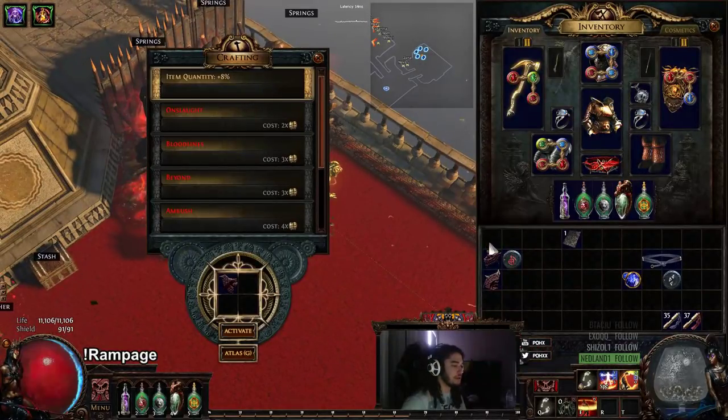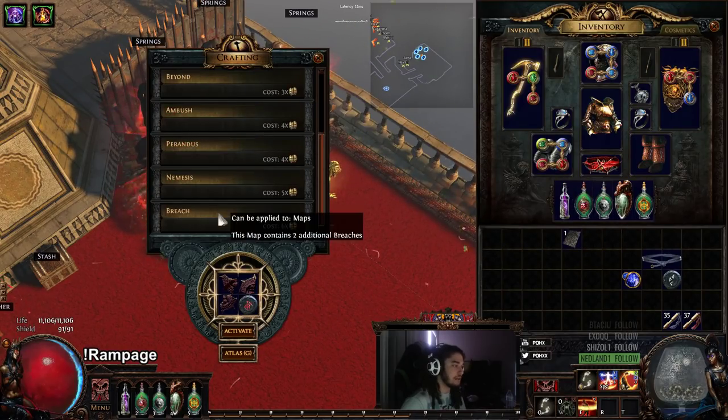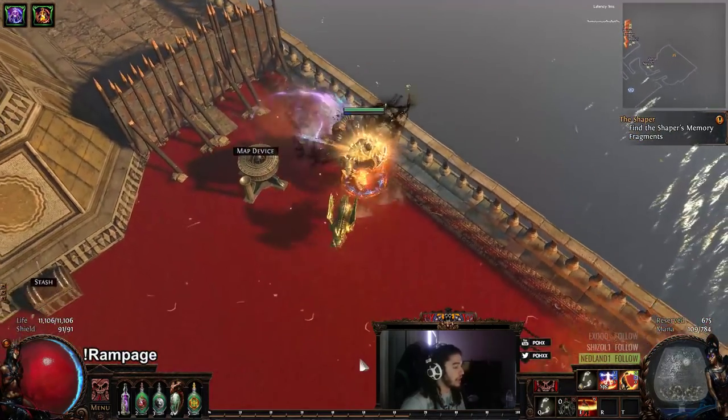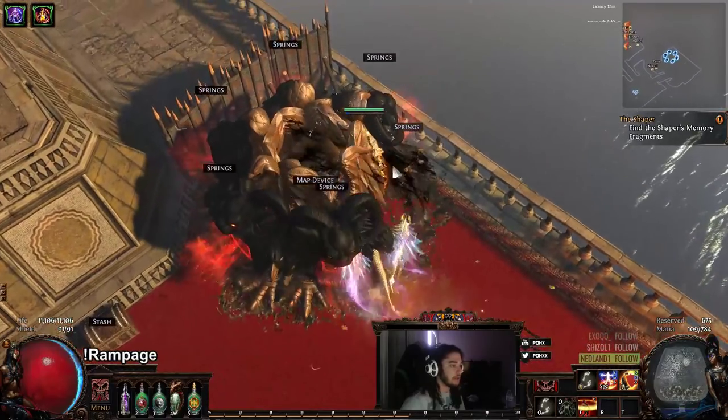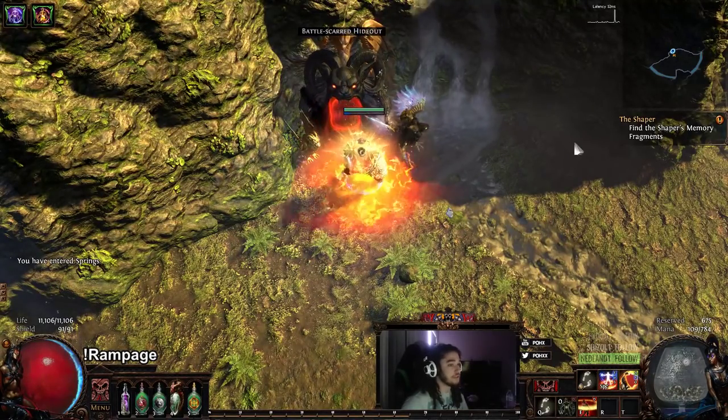In terms of XP, I'm going to show you guys how I've been rolling them. I've got right here a Beyond map, which I've been Beyonding pretty much every single map. It does get a bit expensive. I am breaching it as well, so I'm paying close to sometimes maybe like 15 chaos a map. And that's without Sextons — that's purely RNG, depending on how many alts it takes to roll.